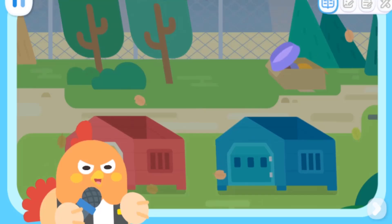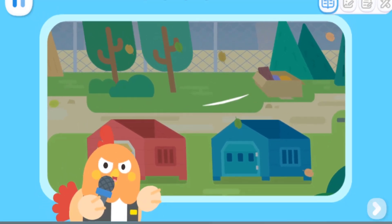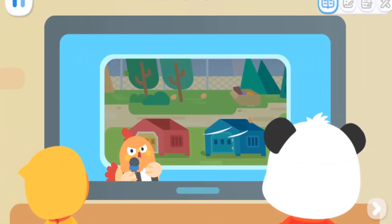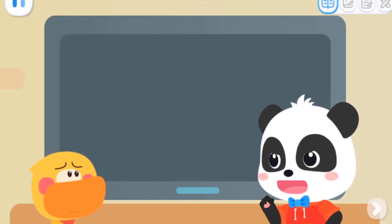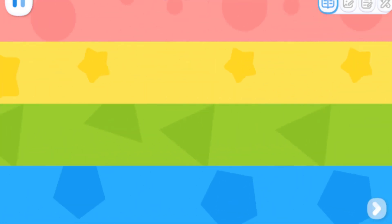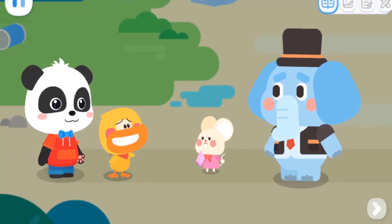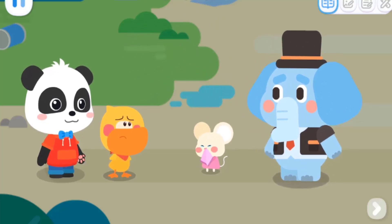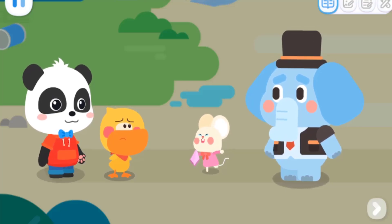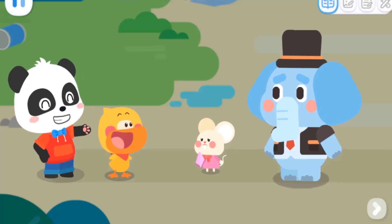Quacky! Oh my goodness! The super strong wind has blown off the roof of the animal shelter! Director Elephant is appealing to all warm-hearted people to repair the roof before the storm! Poor things — they're going to get wet! We can help too! Let's go! Why haven't you started fixing the roof yet? The cats and dogs were scared away by the thunder! We can't find them now! Quacky and I will look around the neighborhood — you can go and check the roof!